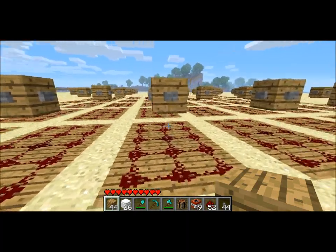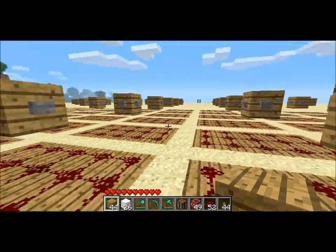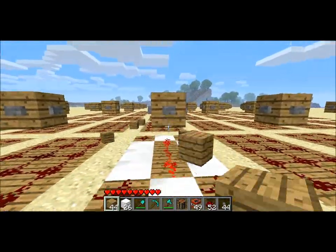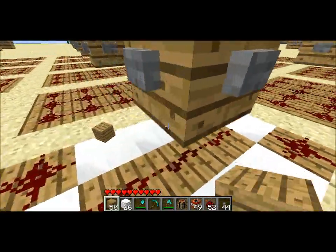Welcome back. Today I've got a giant game of Minesweeper in Minecraft. Let me show you how it works - it's pretty easy. You just push a button, and if it's not a mine, then a giant number will pop up.